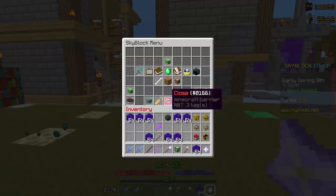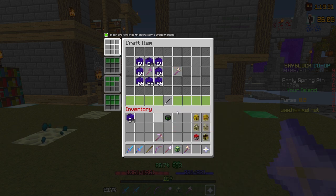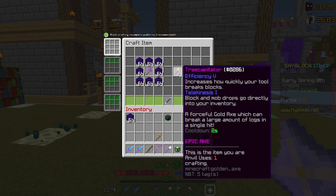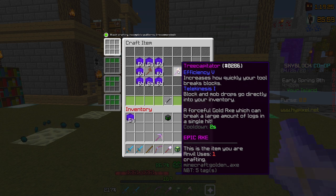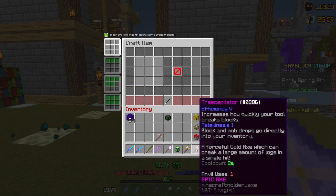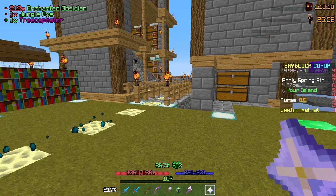I was finally able to buy the remaining Obsidian off the Bazaar. It actually took quite a while. Let's actually craft this — the Tree Capitator — with 64 Enchanted Obsidian left over. I guess I did the math wrong. And craft. It actually kept its enchants too, which I'm kind of surprised. Let's test it out.